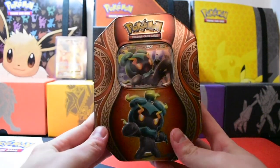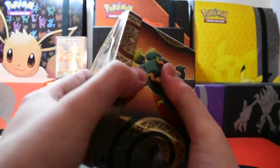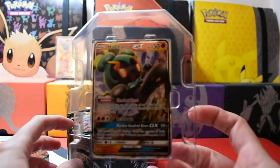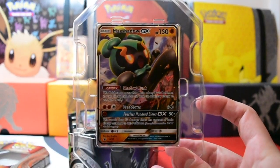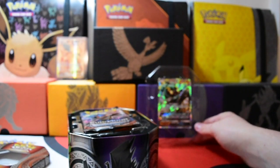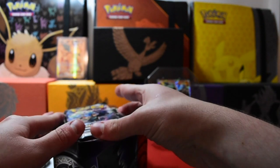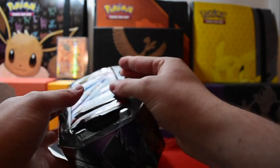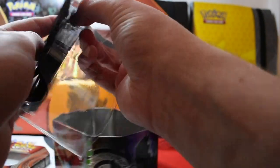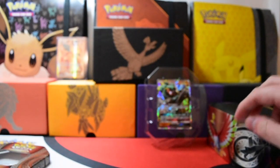Here we are — the Marshadow GX tin. It just looks so cool, doesn't it? Let's get this open. So we have the Marshadow GX Promo, SM59 — awesome, put that at the back. And we have the four packs. Didn't really want to take out the whole plastic, but there we go. We'll put the tin to one side.